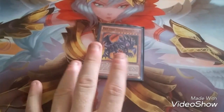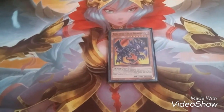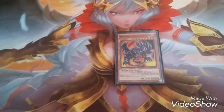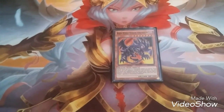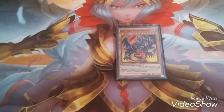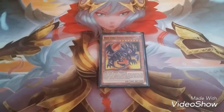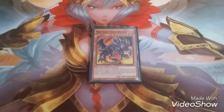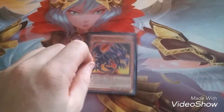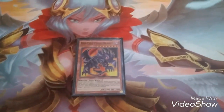The first card is one copy of Red-Eyes Toon Dragon. It cannot attack the turn it's summoned, but while I control Toon World and my opponent controls no Toon Monsters, it can attack directly — just like any other Toon. Its extra effect is once per turn, I can special summon one Toon Monster from my hand except Red-Eyes Toon Dragon, ignoring its summoning conditions. So if I have Toon Ancient Gear Golem in hand, I can special summon it during main phase one — that's its ability.